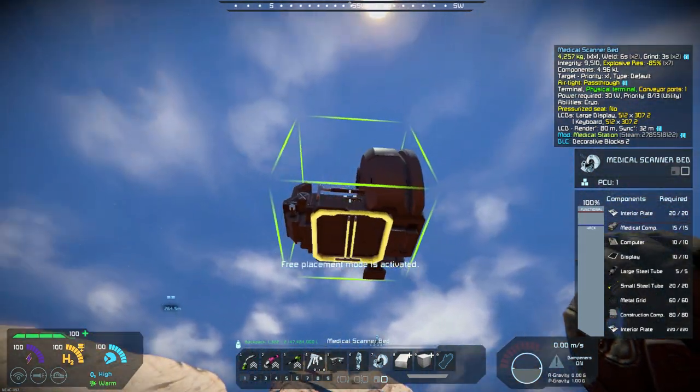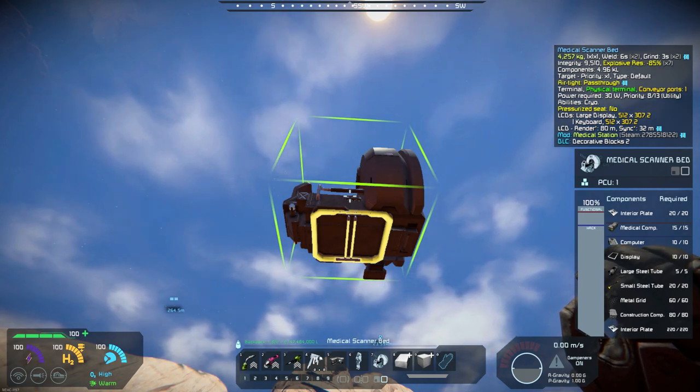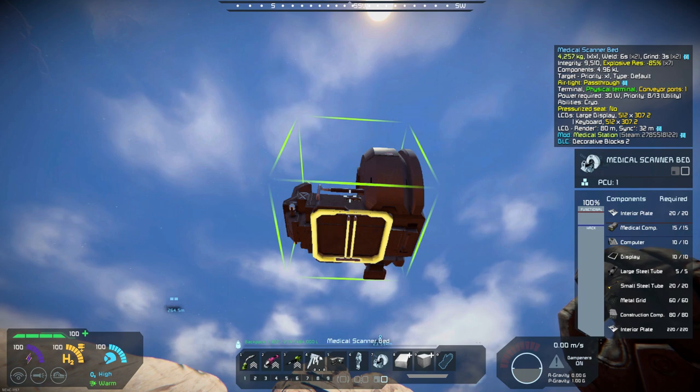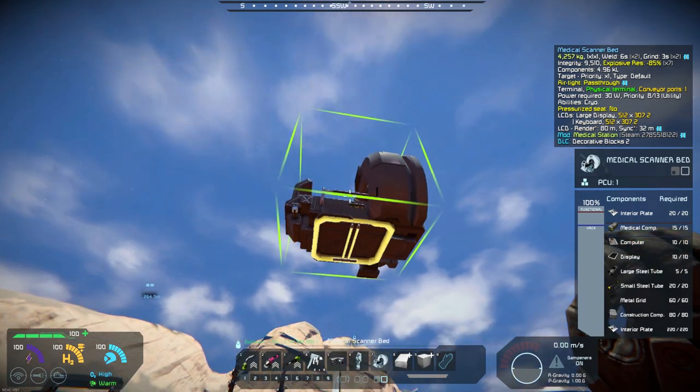Your port is on the bottom, so you just need to pipe that into your oxygen and hydrogen supplies, and you'll be able to get filled up with that.